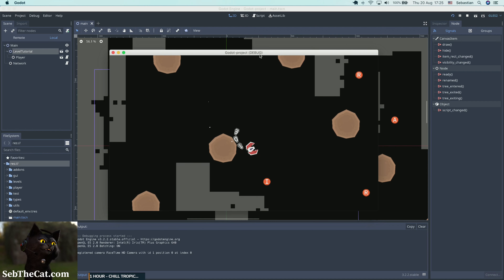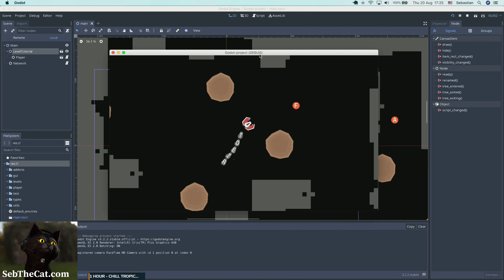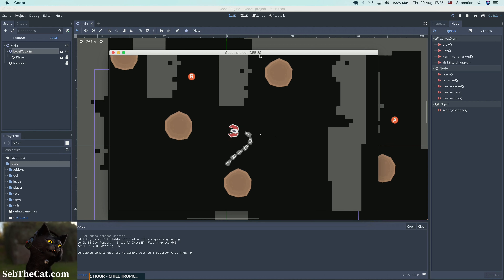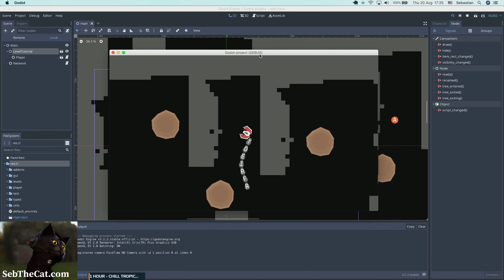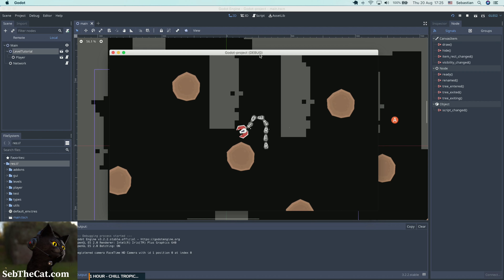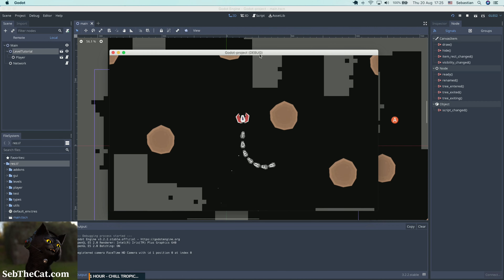Hello, kittens. Welcome back. This is Seb Cat. On Thursdays we do game development and today we're going to focus on our game Drifter. Drifter is a 2D sort of space shooter with a puzzle twist, built using the Godot engine. Today we'll be focusing on our shooting mechanic as well as starting with a simple enemy AI.